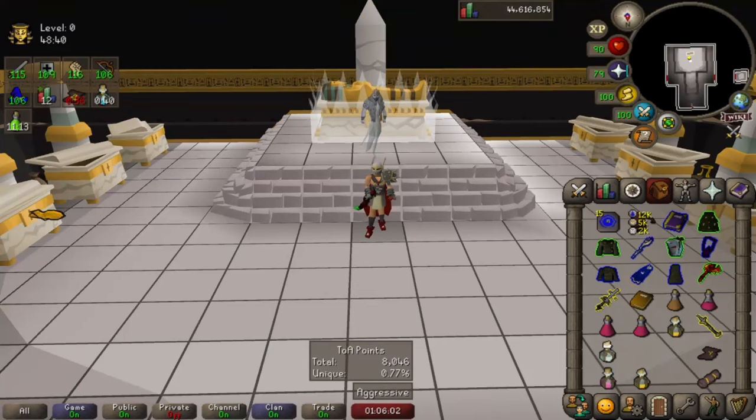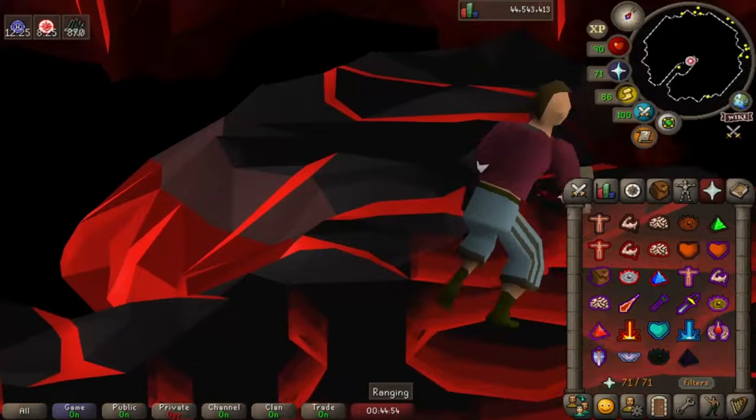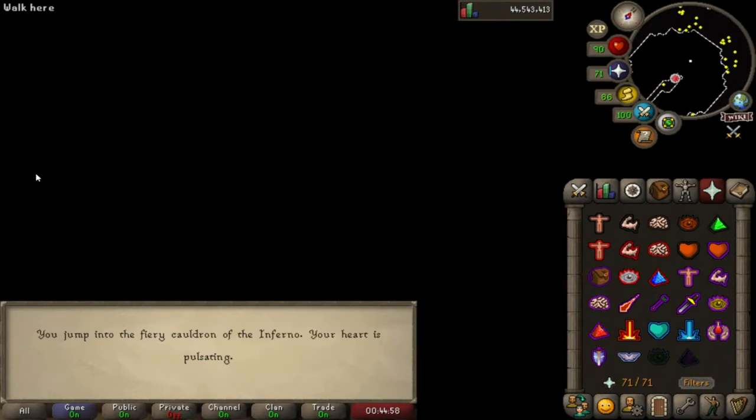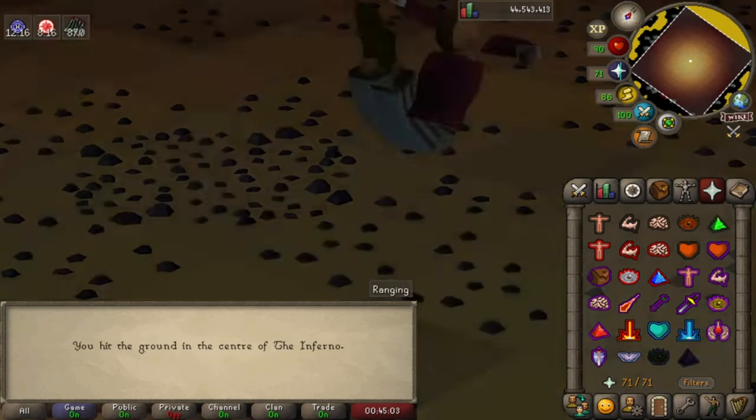Let's talk about one of the most crucial skills in Old School RuneScape: Prayer Switching. If you're gearing up for some PvM action, mastering Prayer Switching is an absolute must. Switching prayers is necessary for when you need to mitigate damage from enemies that use more than one attack style.